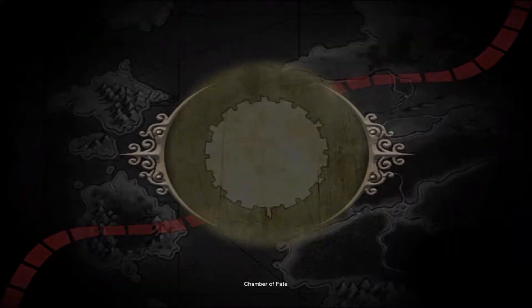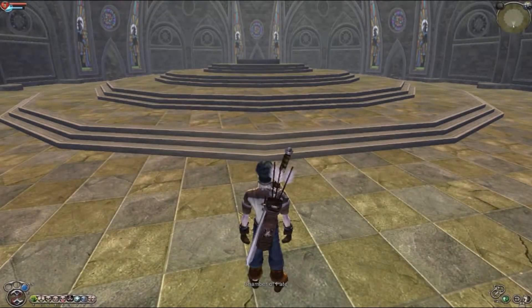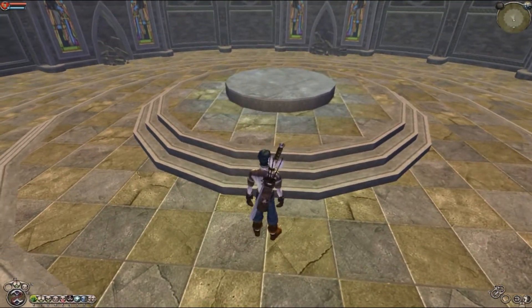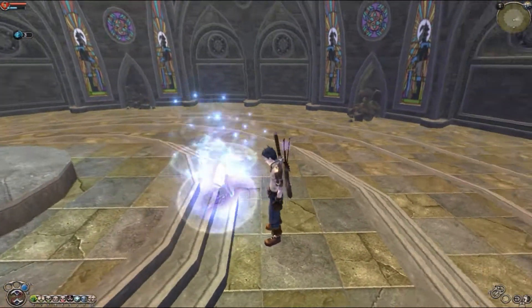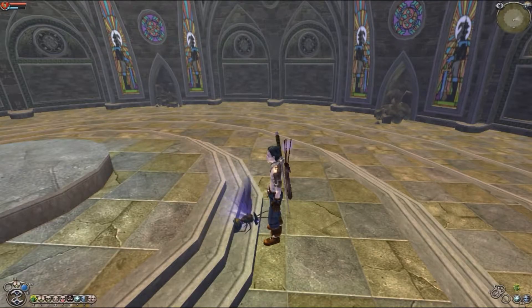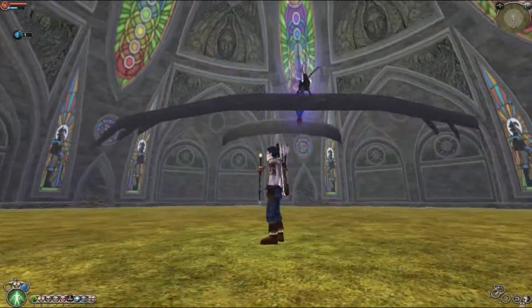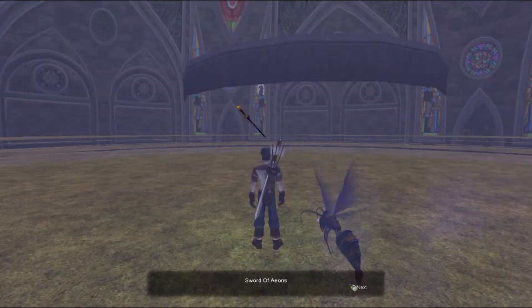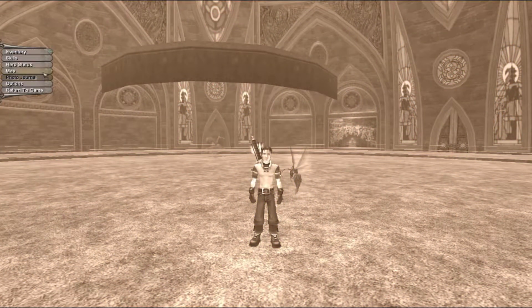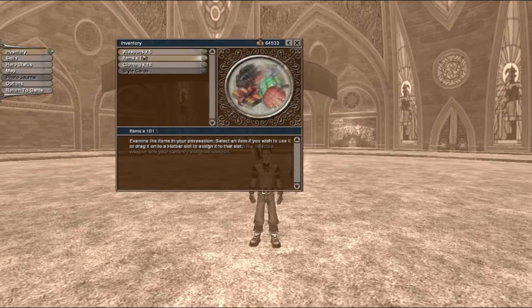Head straight towards the Chamber of Fate. Head up the stairs and stand exactly where you see me standing right now. Summon your wasp and it will spawn on the staircase. Nudge a bit into it, which will make it sink into the floor. Now, Assassin's Rush to the wasp and you should clip through the floor. Below the floor is the Sword of Aeons — one of the best swords in the game, and it even has an experience augmentation on it to make leveling faster.